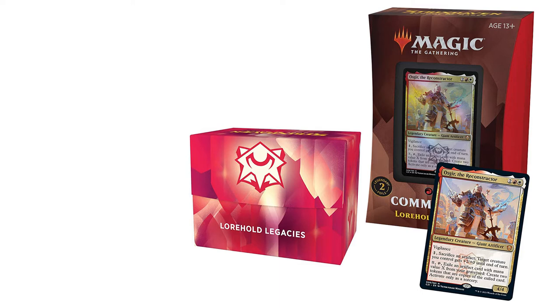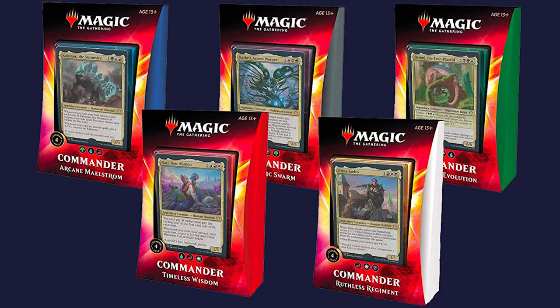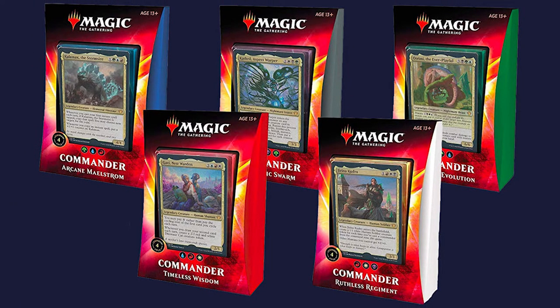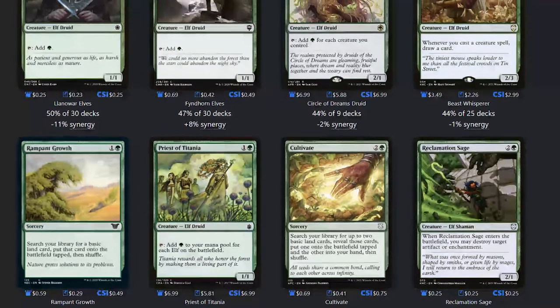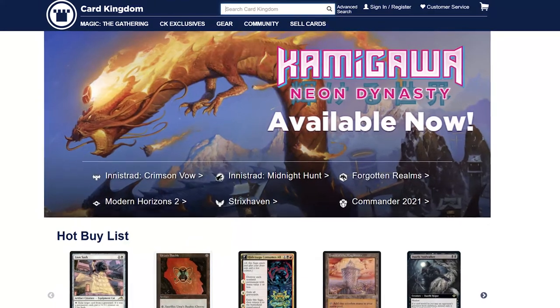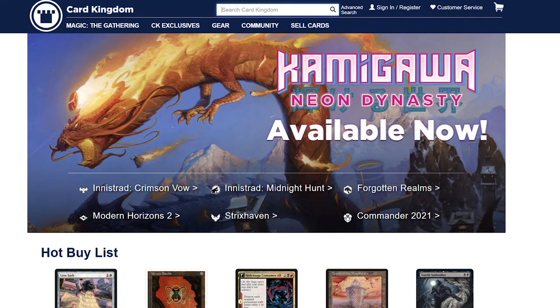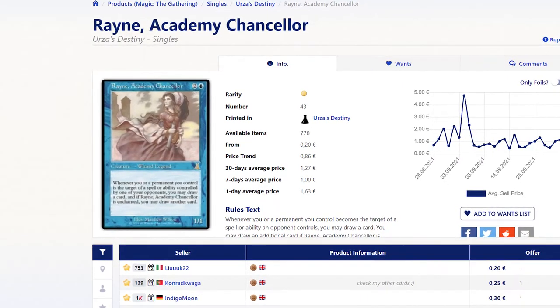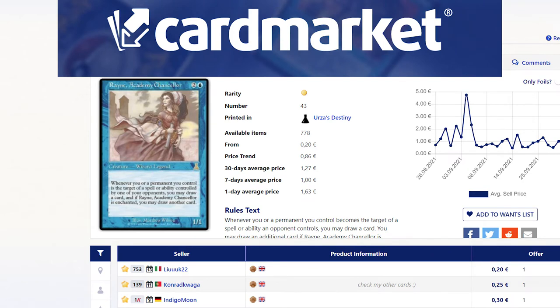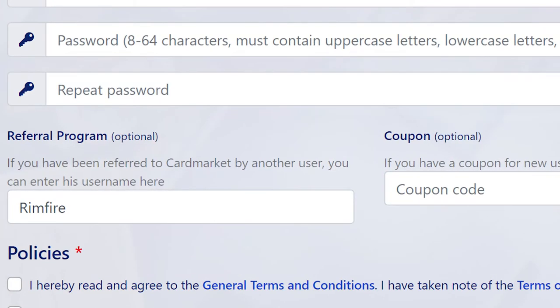A more interesting and creative way to build a deck is getting a pre-con and replacing the cards within it with the ones you already have or want to get. There's currently a lot of commander products released directly by Wizards that not only consist of a complete deck you can play out of the box, but also contain new cards you can't find in other sets. Finding cards to complete a deck from scratch might seem like a feat, but keep in mind that you can buy singles on different websites and oftentimes even your local game store. There are a lot of big websites that sell singles in America, and if you're in Europe the best place to search would be Card Market, where you can use my username Rimfire as a referral.